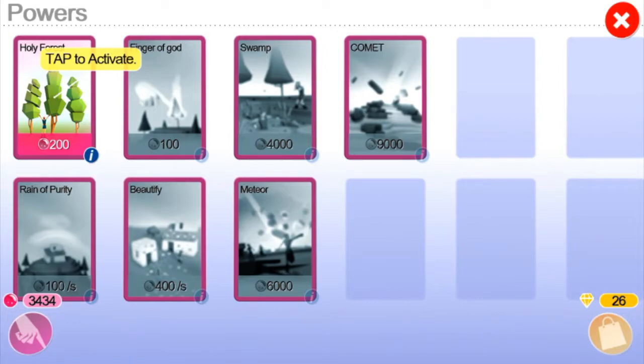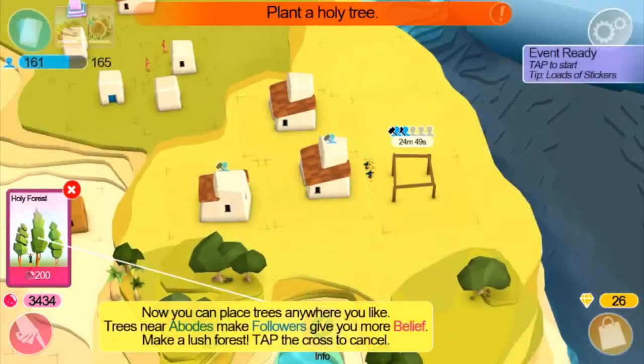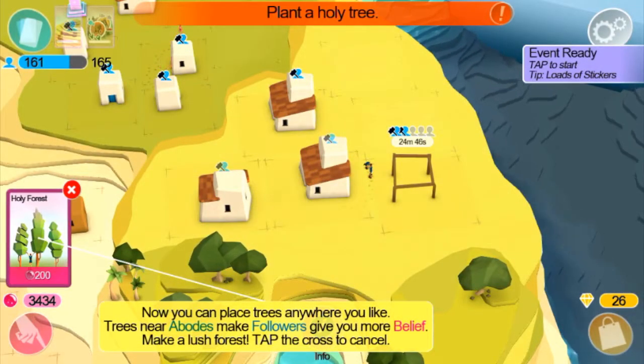I guess we could activate the Holy Forest. Placing trees near abodes — which are like houses — will increase the belief they produce. Oh, belief — that is my currency! Okay, the belief they produce. Sure, we can do that. Now you can place trees anywhere you like.